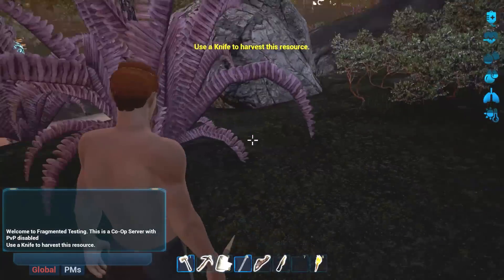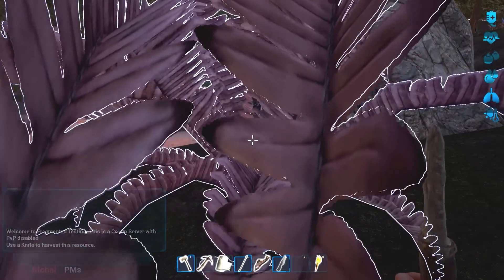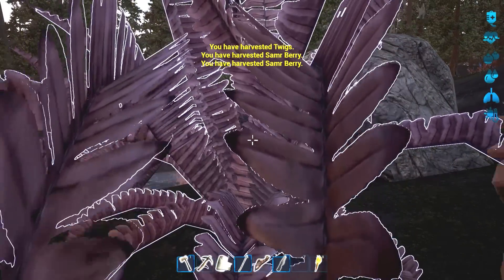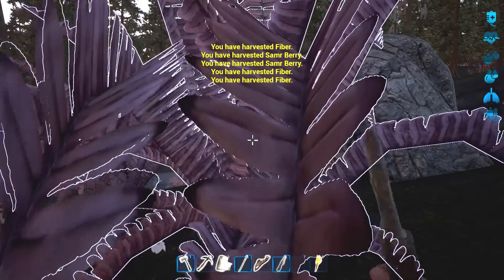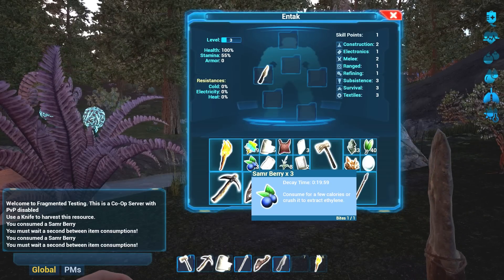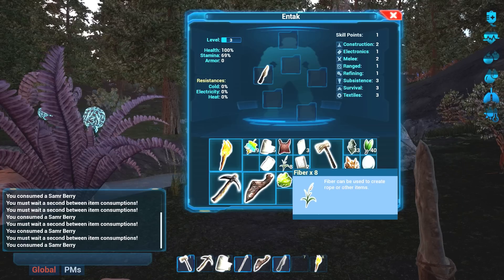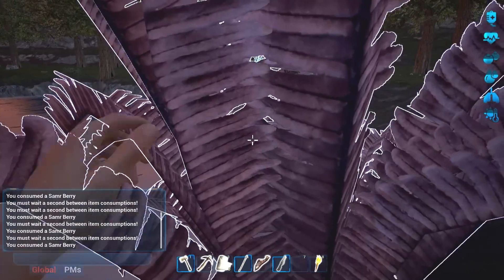I need a knife to harvest this. I need to get some food real fast. Okay, same berries. Great - twigs, fiber. I can just click, I don't have to hit E. Something is growing - this helps with food a little bit. We've got fiber. Okay good, we're getting some food back.